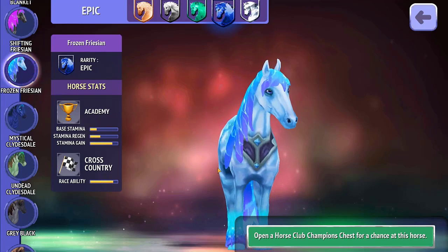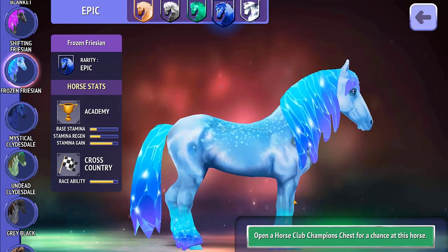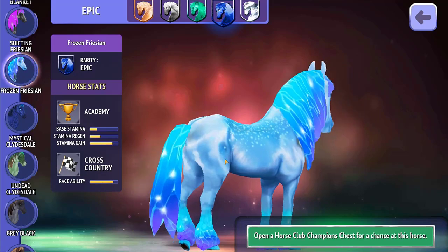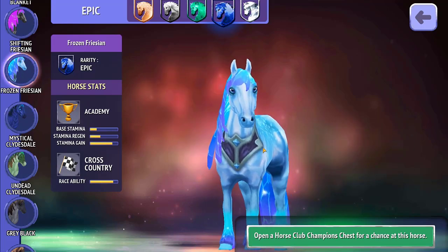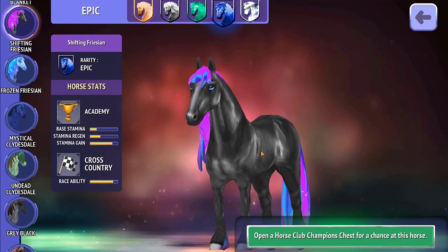This is the Frozen Frisian and I love it — it's so pretty. I love the mane and tail; it looks like proper ice. I love the dappling going on and the shine — it's beautiful. I'm a really big fan of this horse and I would quite like to get it.